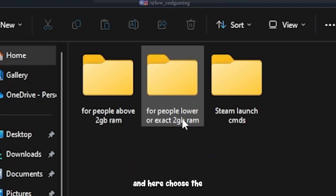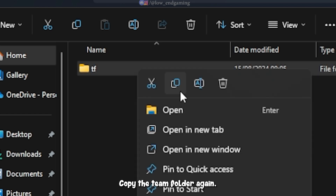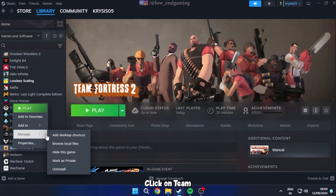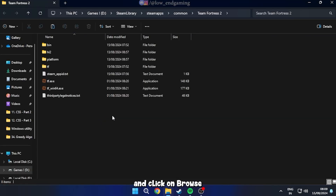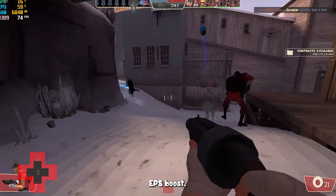Open the folder again and choose the appropriate folder. Copy the TF folder. Go back to the Steam library, right click on Team Fortress 2, then Manage and click on Browse Local Files. Paste the folder there, and we are done with the FPS boost.